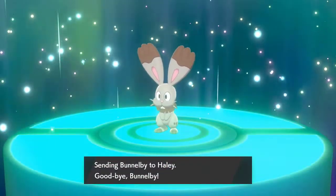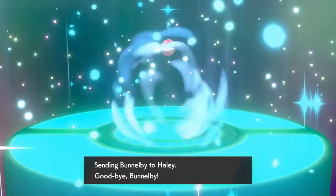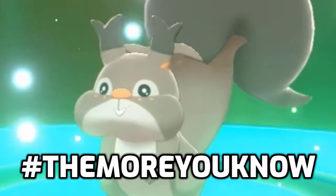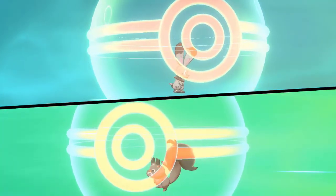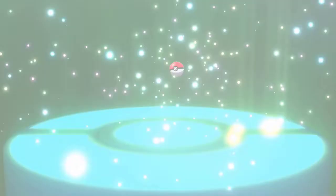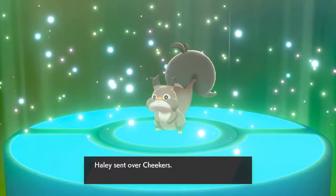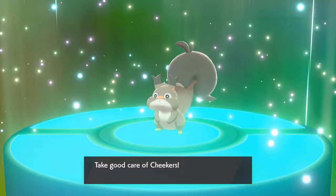An in-game trade Pokémon is a Pokémon only obtainable via trading with an NPC in the game — riveting information there. So in Pokémon Shield, there's a total of nine in-game trades, and to obtain these Pokémon, you need to catch the Pokémon a person is asking for, then the trade is initiated. You then obtain some very oddly nicknamed Pokémon, and when I say oddly nicknamed, I mean oddly nicknamed, and for the sake of this playthrough, I'm just going to keep the nicknames for the fun of it.